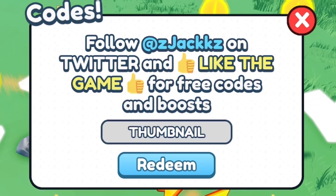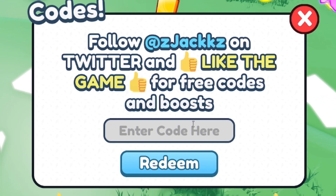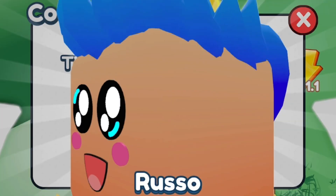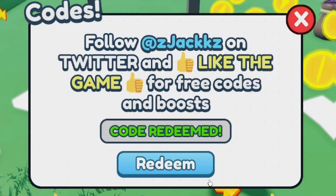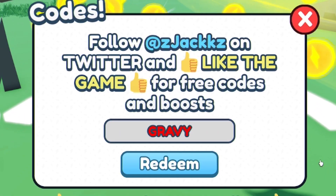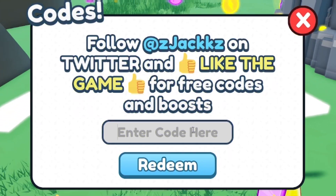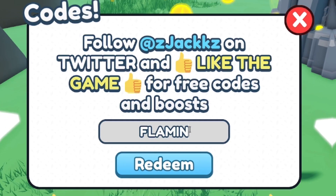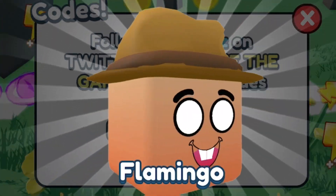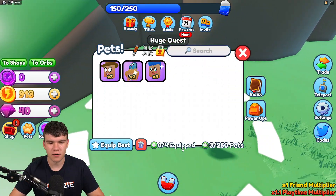After that, enter the code 'thumbnail' — T-H-U-M-B-N-A-I-L. Next, enter the code 'russo' — R-U-S-S-O — which gives us a Russo pet. Then we have the code 'gravy' — G-R-A-V-Y — which gives us a Gravy Catman pet. Finally, we have the code 'flamingo' — F-L-A-M-I-N-G-O — click redeem for a Flamingo pet, which is quite cool.